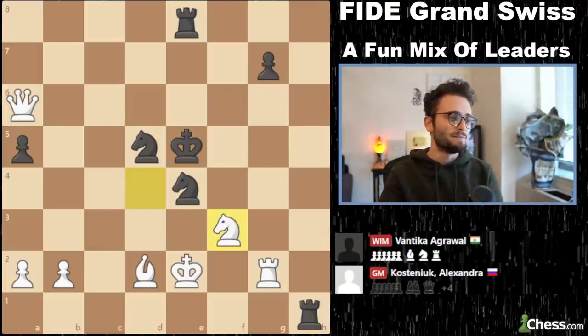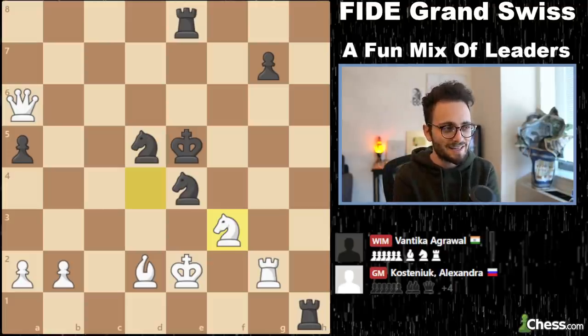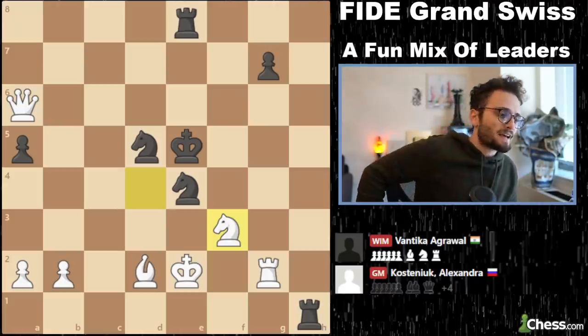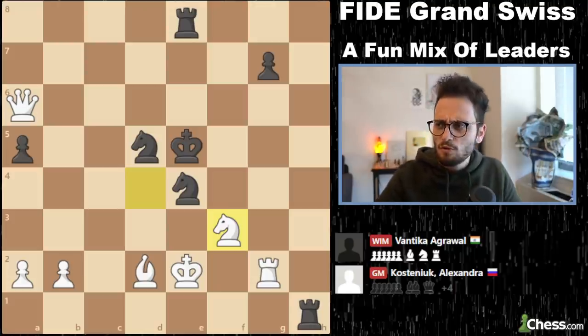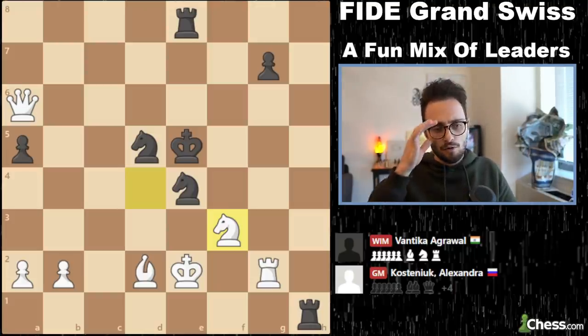What ends up happening a few moves later is the king is check-baited. Here she resigned, because her only move is king f5, and then there is queen g6 mate. It's kind of rare that in the middle of a board with queens, rooks, knights, and bishops, the king is the most centralized piece — but a very fun attacking game from Alexandra, who bounced back after losing the previous day to strong Georgian player Nino Batsiashvili.